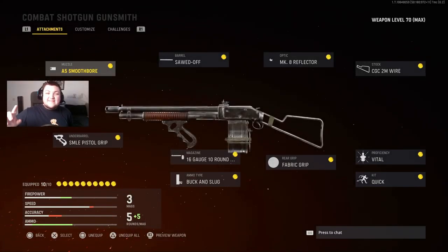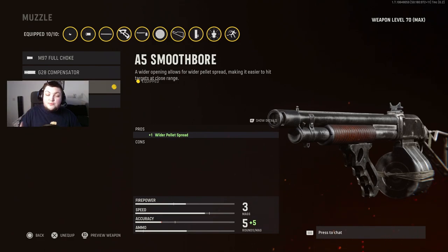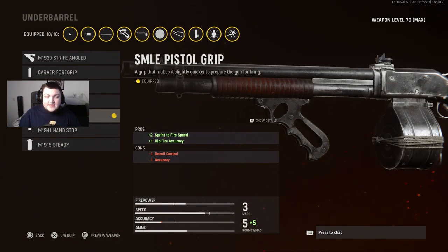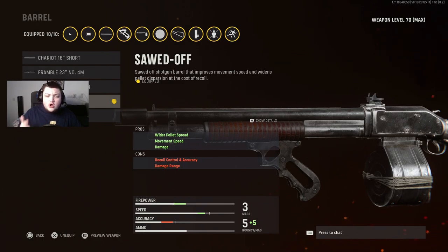Alright, we're going to create the most consistent Combat Shotgun that you guys can create after the nerf. For the first attachment we're going to equip the Smoothbore Muzzle — this is going to give us a wider pellet spread, making it extremely easy to hit shots at point blank range because the ADS cone is absolutely huge. The next attachment is the SMLE Pistol Grip, which increases hip fire accuracy and gives us more sprint-to-fire speed. For the barrel we're going to run the Sawed-Off Barrel — this widens the hip fire cone, making it easier to hit targets, increases movement speed so you can close the distance faster, and also increases damage. You do lose damage range, but the Sawed-Off Barrel is by far the best at making it super consistent at point blank ranges.